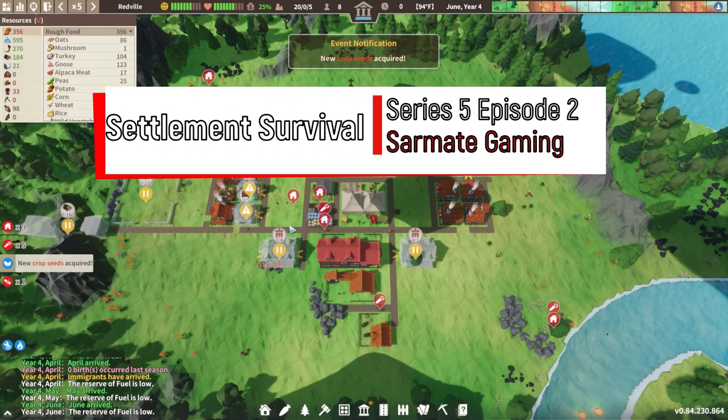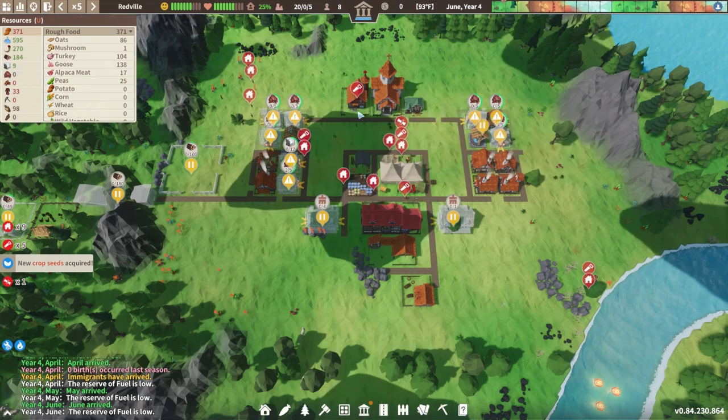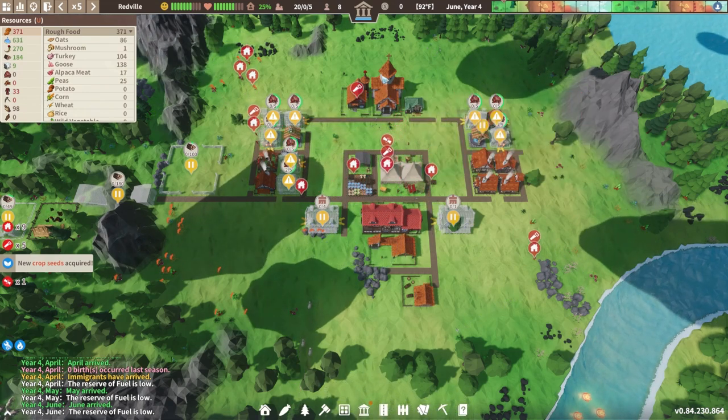Hey everybody, it's your friend Starmate back with another episode of Settlement Survival. I hope you're having a fantastic and amazing day. We just got our immigrants in and we're putting them to work gathering some stuff around.